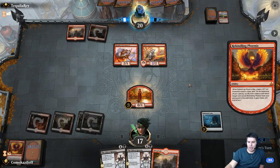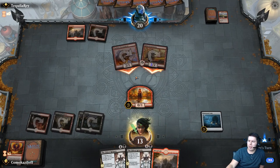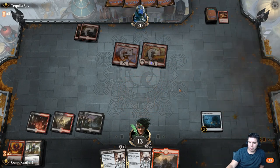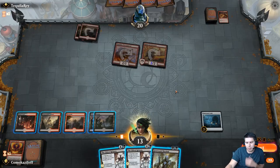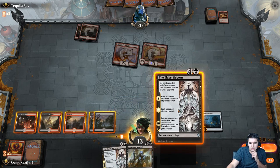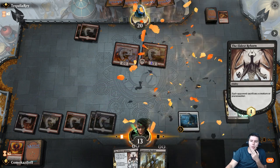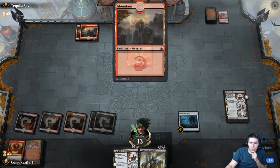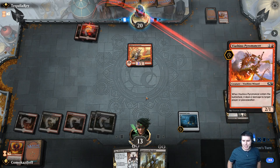They hit it — they might just swing in now. No blocks. Please don't have a Shock — maybe Skewer the Critics now since they've done damage to us. Graveyard Marshal's not terrible — actually that's pretty good. I think I'd rather The Eldest Reborn though; I want to get back Rekindling Phoenix. The biggest issue is how much damage they can do on the next turn. As long as they're not drawing lands, I'm not as worried.